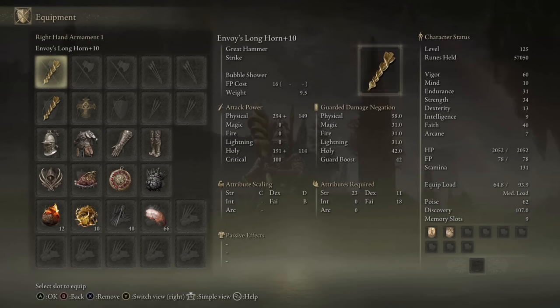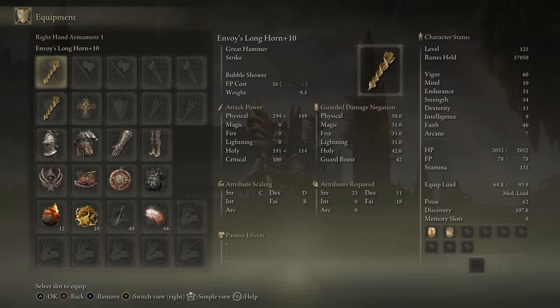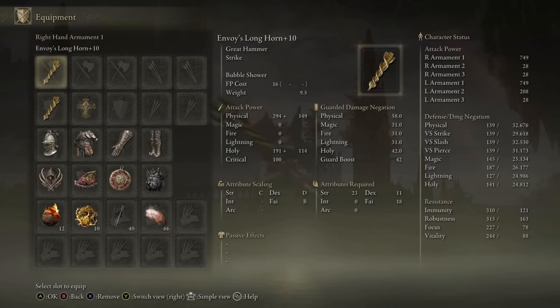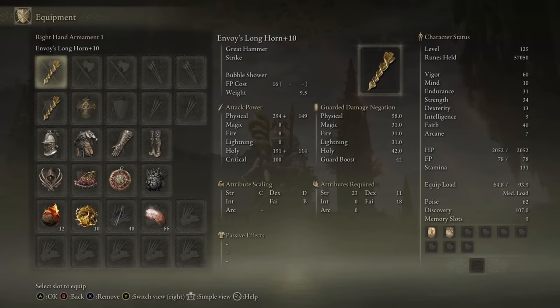What I did was I went to 40 Faith, and I poured the rest of my points into Strength for the damage output. It netted me a much higher AR than if I just went the pure Faith route and went minimal Strength, especially when two-handing — you get a lot of physical bonuses when you two-hand the weapon, so I feel like this weapon is definitely a good balance between Strength and Faith.